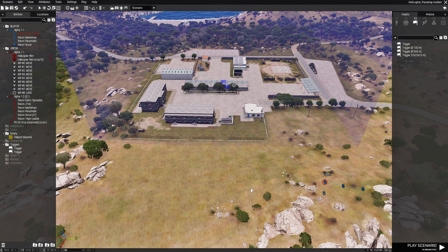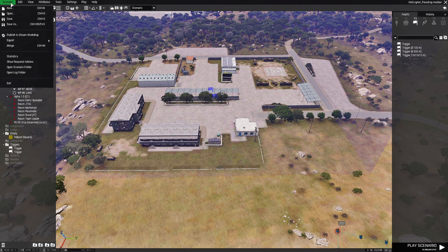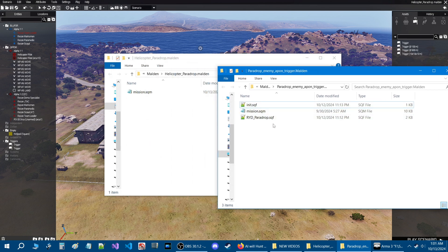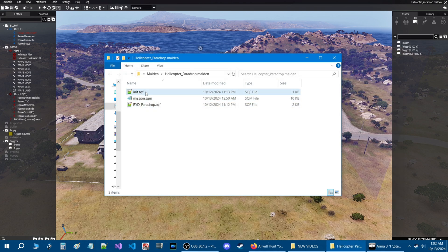Now that the mission is saved, I'm going to share a script that enables the helicopter to drop paratroopers. Go to the scenario tab at the top left and down to 'open scenario folder.' I'm going to share two script files — I'll zip them up and link them for download in the description. Once you get them, put them in your mission folder. This first script just initializes the other script once you're in game. If you already have an init.sqf, just take that code and put it into your init.sqf to initialize the script to function.